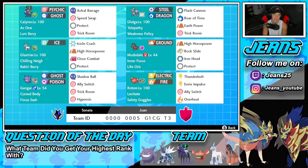Mudsdale is a great physical attacker for that Life Orb so it can do big damage. Bottom left is everybody's favorite ghost type — Gengar with Cursed Body and the Focus Sash. It has Shadow Ball for STAB, Ally Switch to protect ally Pokemon, Trick Room, and Hypnosis to put Pokemon to sleep, though it's only 60% accuracy so we'll be a little iffy with that. Final Pokemon is Rotom-Heat — a great special attacker and support mon with Levitate, Safety Goggles, Thunderbolt, Eerie Impulse, Ally Switch, and Overheat as its heavy-hitting STAB move.